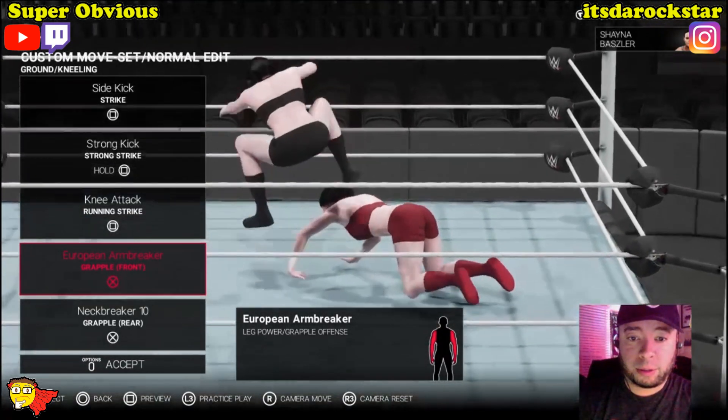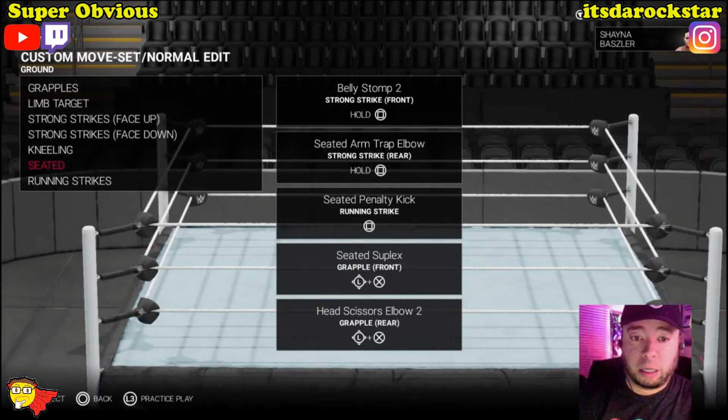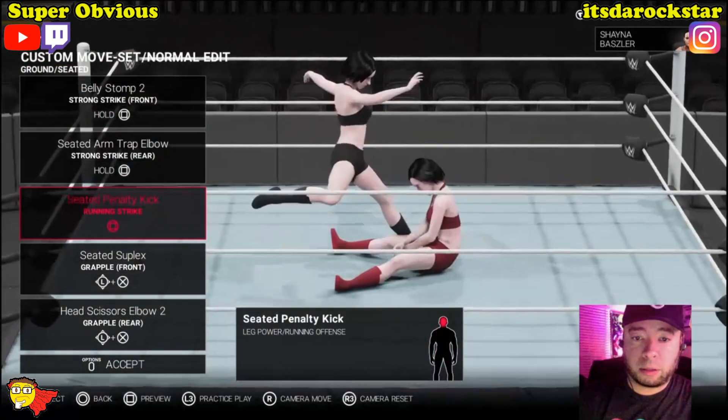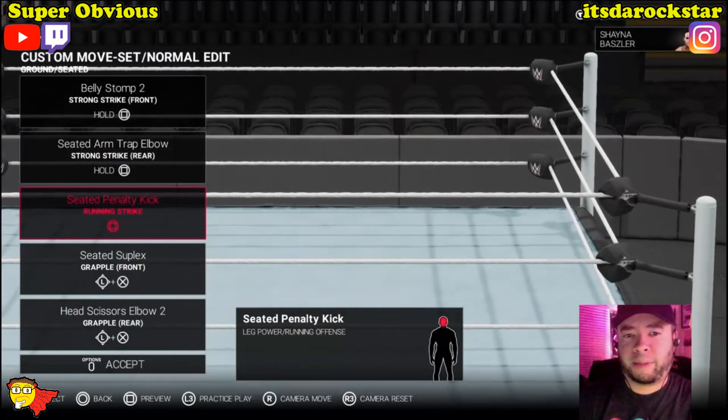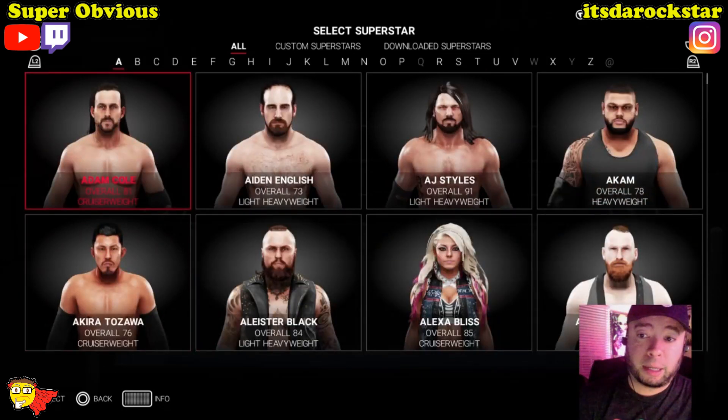Alright, I think we're good here. I think the animation might be better for that one. The roster looks pretty damn good man. We gotta mess with Adam Cole real quick.